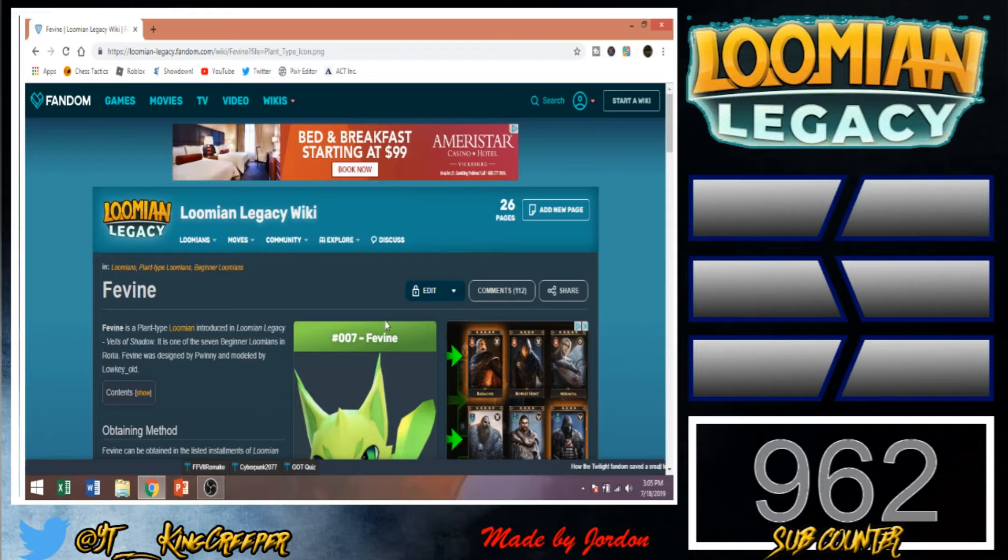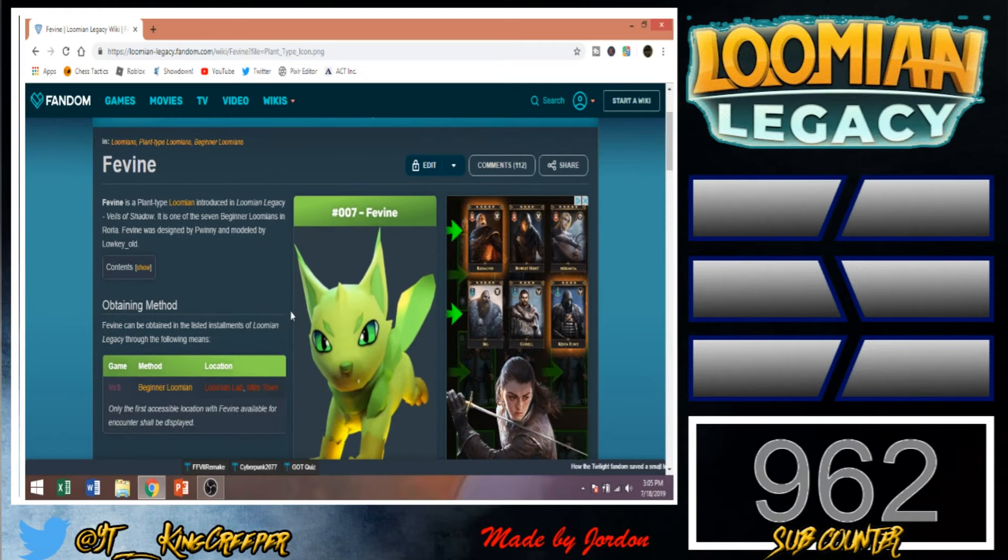So personally, I think the best Loom Legacy starter, and I know it's going to be the best, is Feebon. Feebon is the plant type Pokemon, also known as grass. Now, grass has a lot of weaknesses — ice, bug, fire, flying. So yeah, it has a whole bunch of weaknesses, it probably has more.